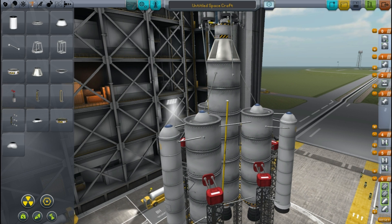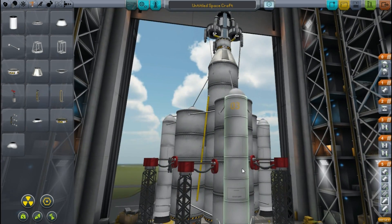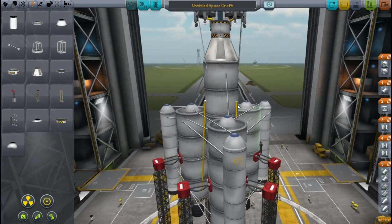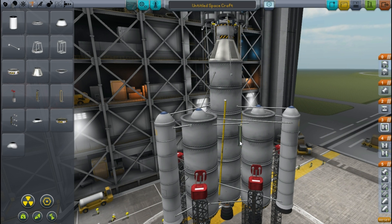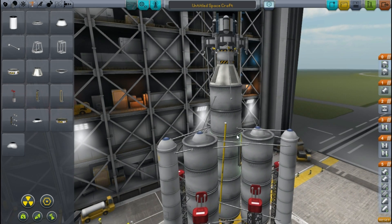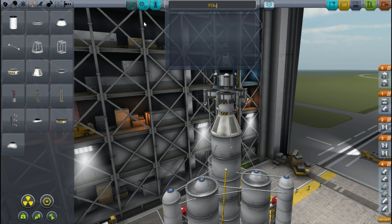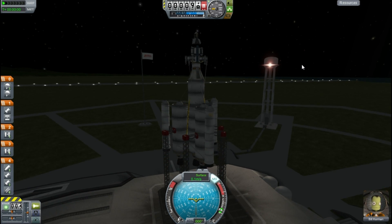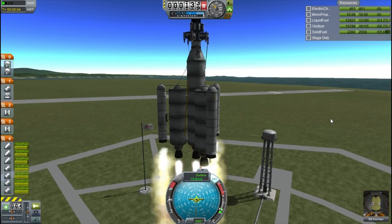I'm playing around with the staging to make sure everything fires at the right time — you don't know how many missions I've done where I forgot to sort staging and then crazy things happened on the launch pad. By fixing those solid boosters I kind of mess up the struts, but it's good enough for a short mission. After getting everything sorted I name it — we're going to call it the Polo Express. I'm really excited to get to the North Pole, plant a flag, it's going to be brilliant.